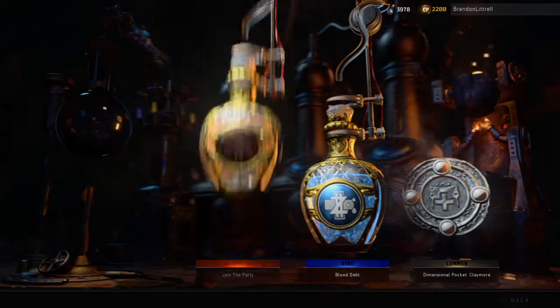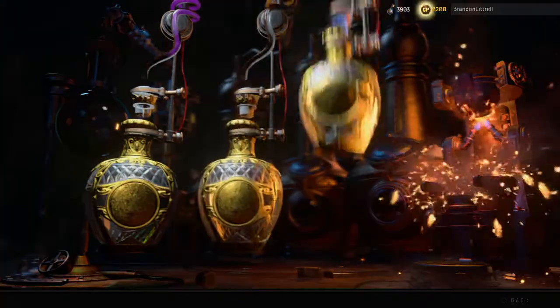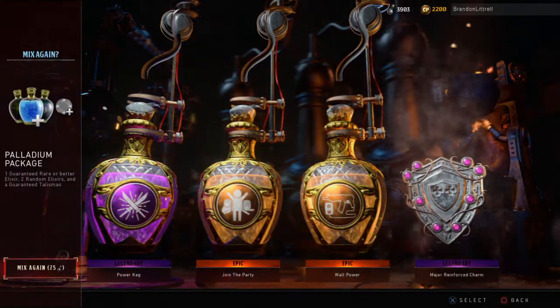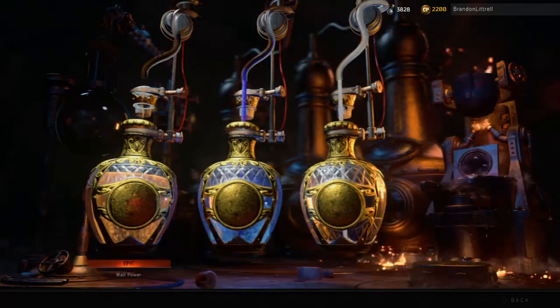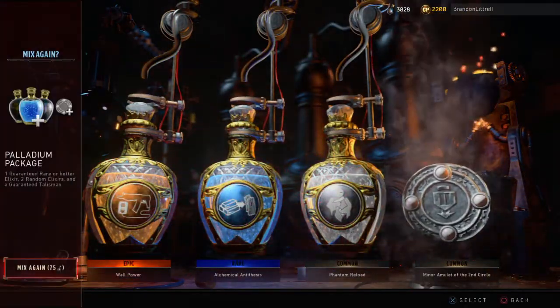I don't know how often we'll use Join the Party, but it's good to have it just in case something good comes out of it. Join the Party again — Wall Powers are always good. I'm not trying to Pack-a-Punch; the new map's pretty easy to Pack-a-Punch on, so I wouldn't worry too much about that.